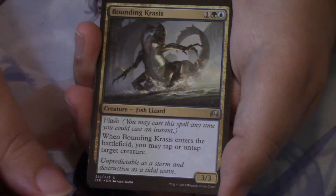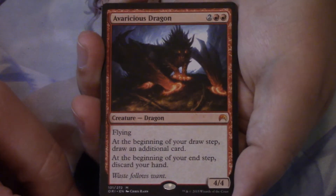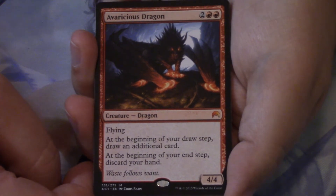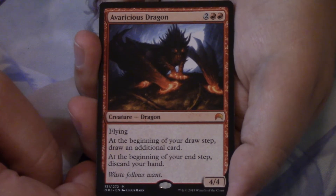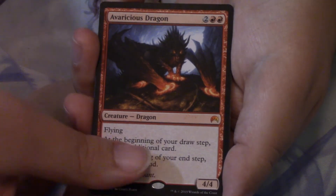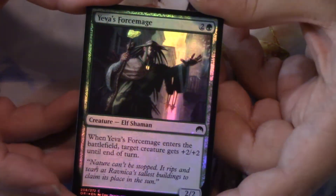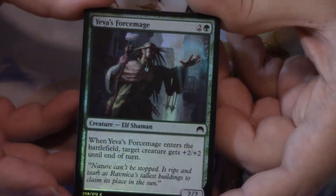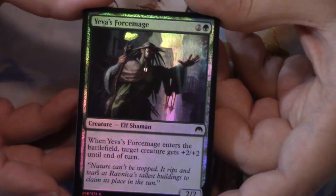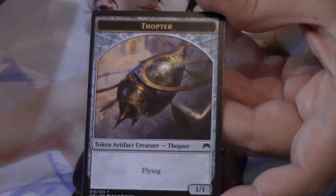Our rare or mythic is an Avaricious Dragon — a mythic, not quite the one we were looking for and not super valuable, but the art is fantastic. That's our second noteworthy red rare or mythic. There was a foil in the back — part green — behind the Avaricious Dragon we have a foil common in Yeva's Forcemage. Actually a pretty nice foiling pattern: the background looks cool, the top of the staff looks really cool, and the stuff dangling off the robe looks nice. Behind that, a forest and a Thopter token.